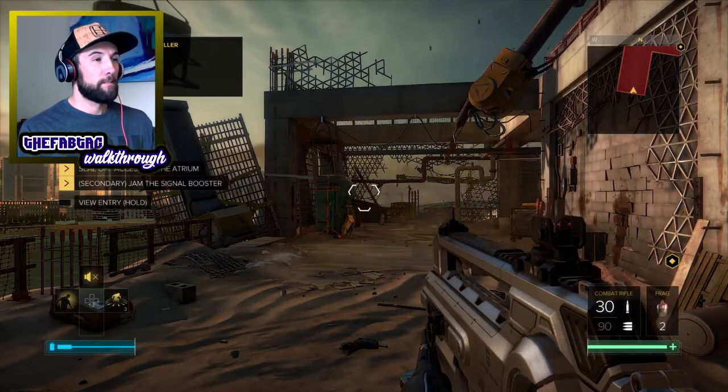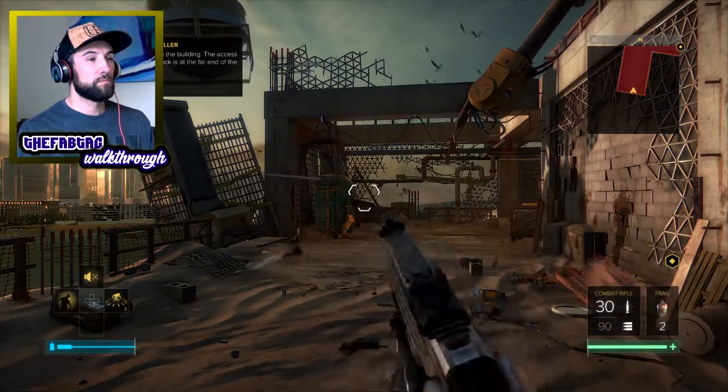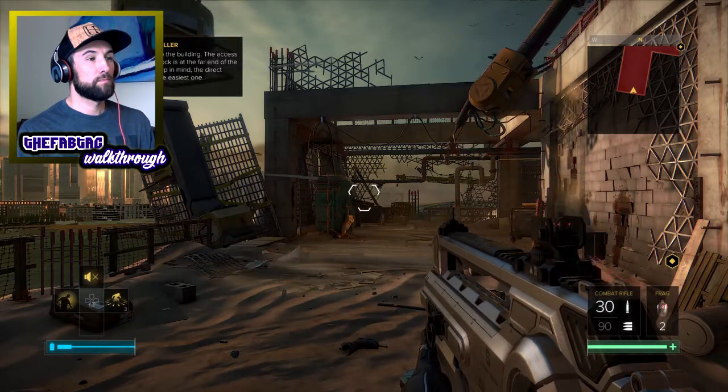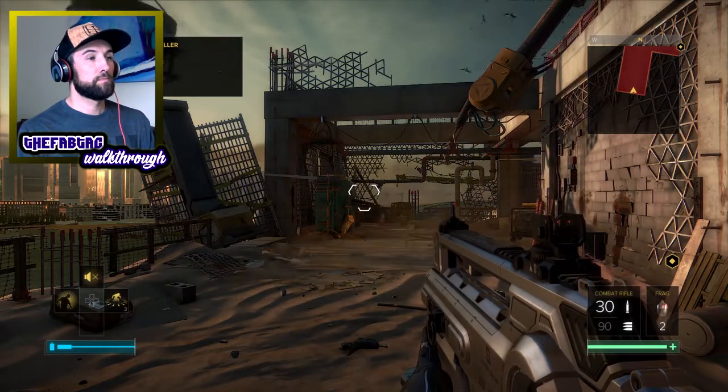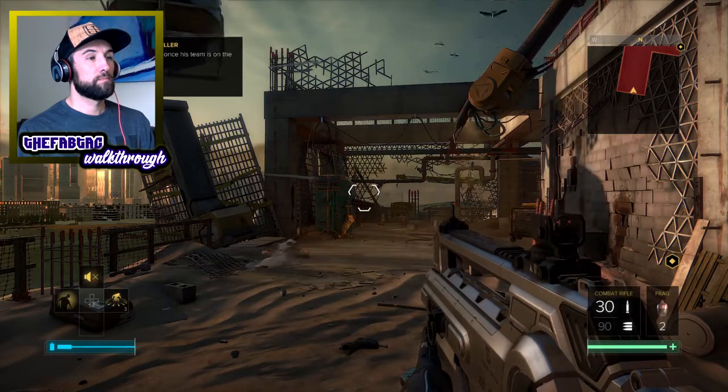Team leader, this is Jensen, I'm on the roof. Solid copy. Move into the building. The access route you need to block is at the far end of the penthouses, and keep in mind the direct route might not be the easiest one. Roger that. McCready will advise once his team is on the ground. Miller out.